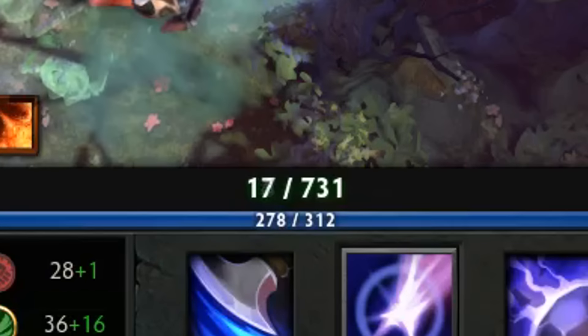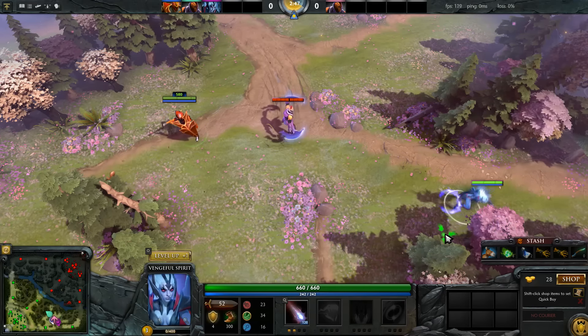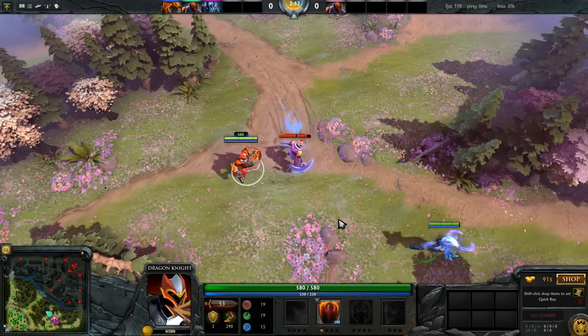Now, in the situation that I showed, the timing window looks pretty slim for how long the two stuns were stacked, but I have high standards. Because as you practice this, you'll get better and better at exploiting cast animations as well. DK's stun has an instant cast animation, and Anti-Mage's Blink has a cast animation of 0.4 seconds, so he could have easily waited even after my stun wore off before casting Dragontail. But that knowledge comes with practice.